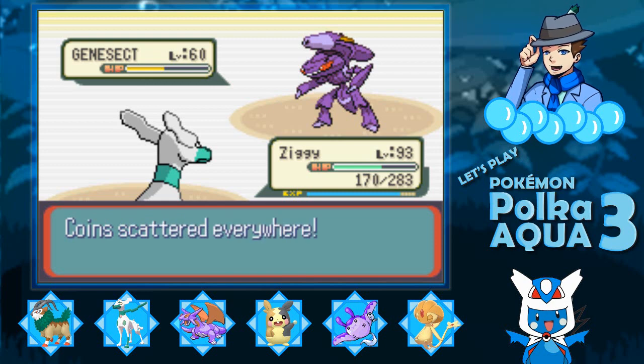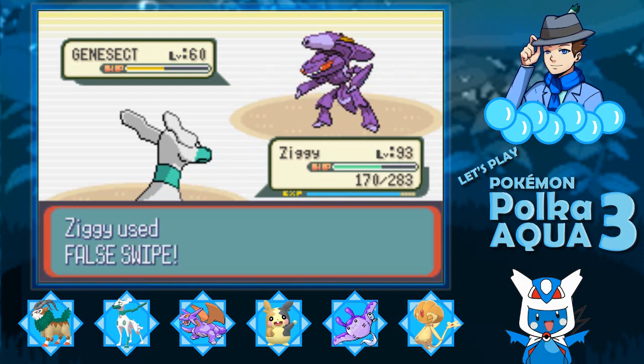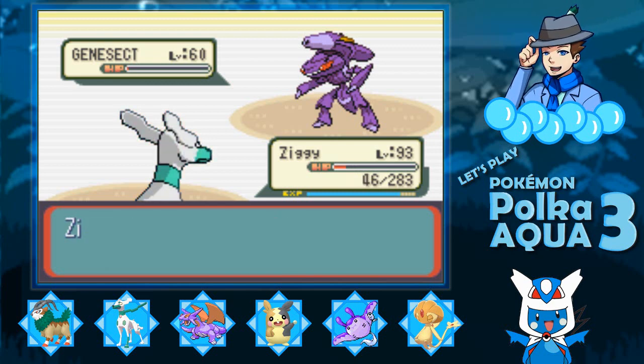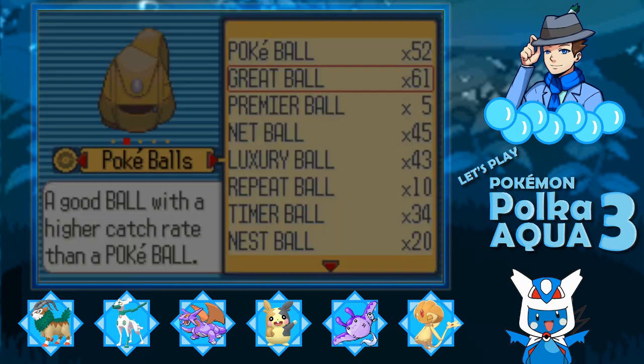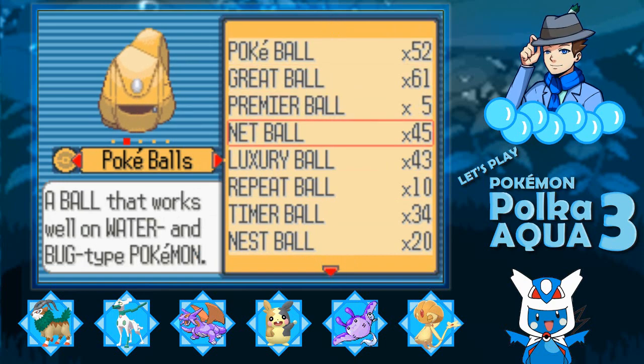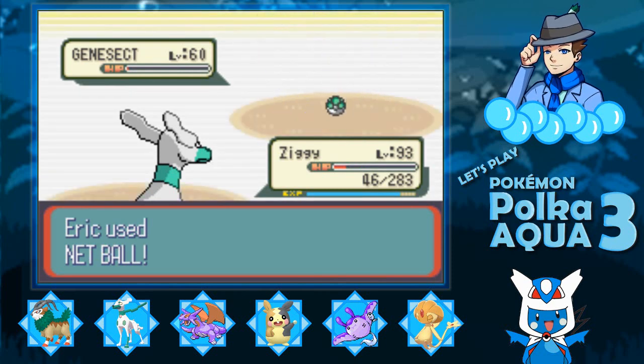Just like with Heatran, technically speaking, if somehow you had a second Plasma Drive, this would trigger again. The game doesn't save any variable or flag that you encountered Genesect from it. So theoretically, if you had another Plasma Drive, you'd be able to encounter another Genesect. I'm going to go for a Net Ball here. Come on, Genesect. Let's go! With that, we got a Genesect.